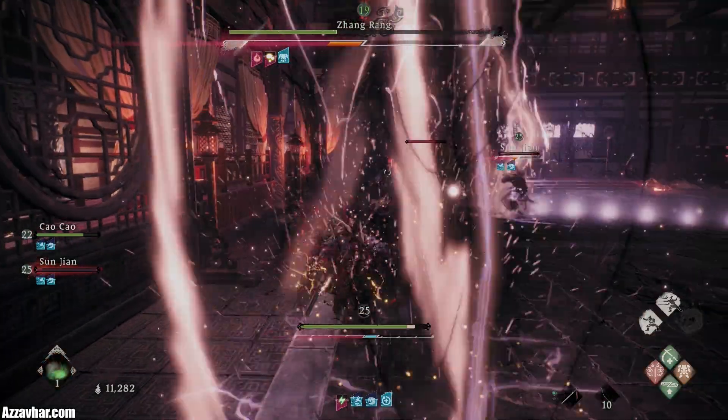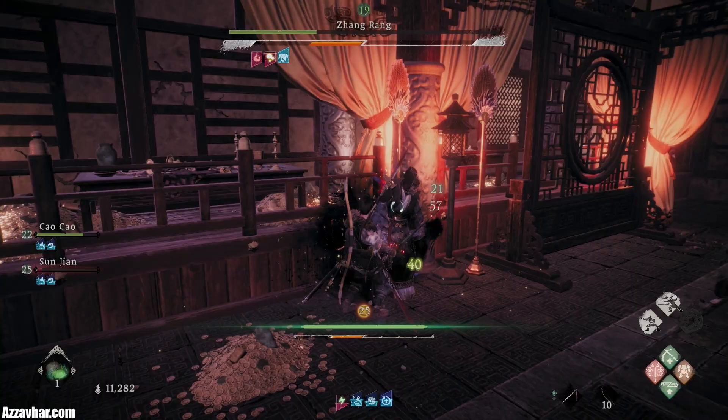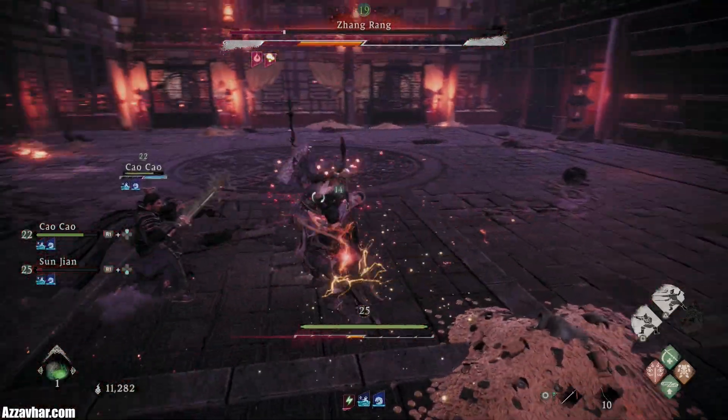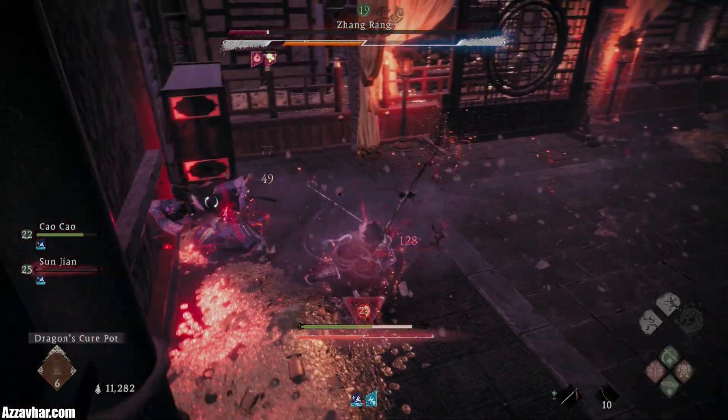We're going to use Dragon's Cure Powder so we can be hyper-aggressive here — that will restore our health. We've got to be careful of this attack because it can one-shot you: that massive Lightning Bolt. So watch out for that one. It's going to back up — use the Anti-Static Needle.